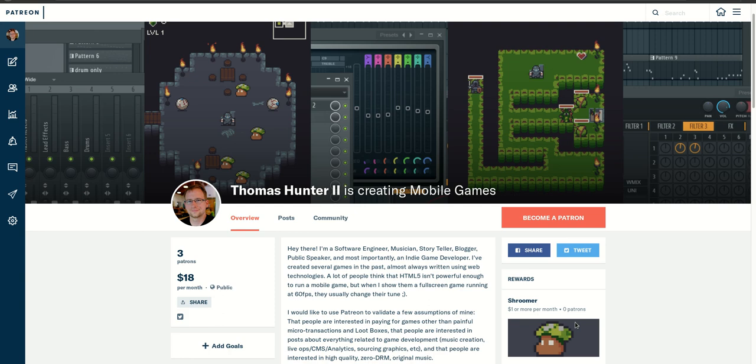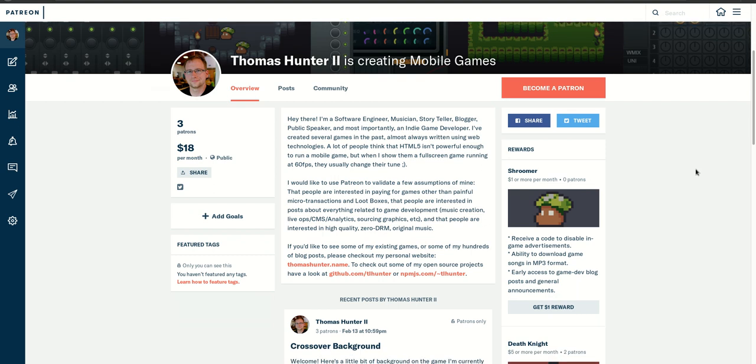I'm currently working on a game called Crossover. As you can see here, this is the Patreon page describing the game. Crossover is a mobile roguelike puzzler game. With a typical roguelike, you get things like permadeath, you explore a dungeon, you go deeper, you're killing enemies. Perhaps you have a bunch of hit points, the enemies have hit points, they're hitting you and you're hitting them. However, what makes this a puzzler is that the HP of all the characters involved are a lot lower.